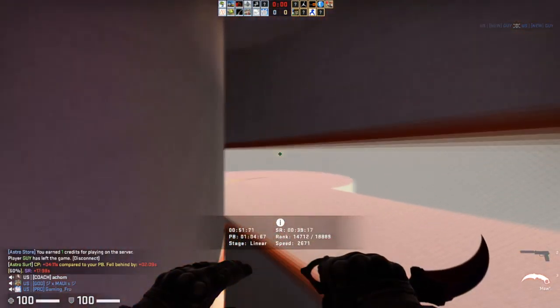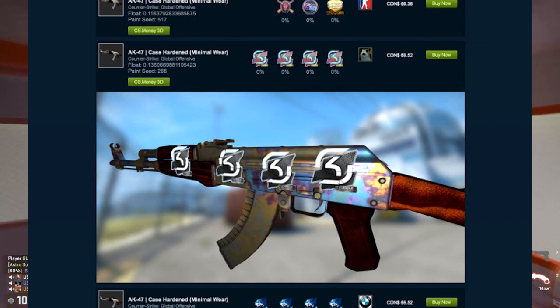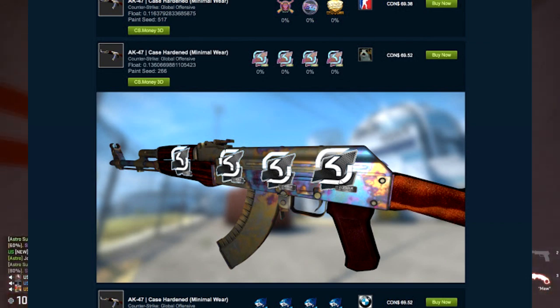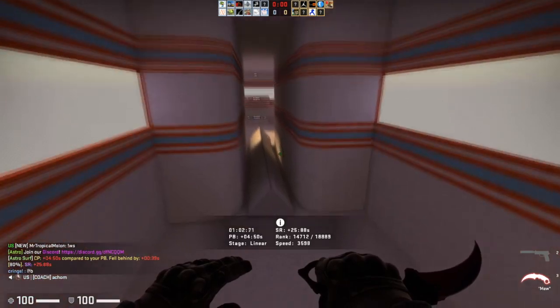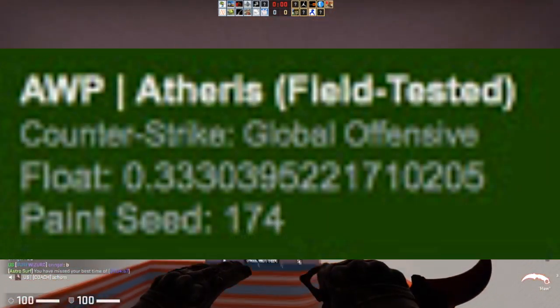Basically what this extension does is it allows you to go onto the Steam community market on your web browser and it'll show you a lot of very useful things for the sniping strategy. As you can see up on screen, it'll show you if stickers are scratched, and it'll also give you the ability to check a screenshot of the actual weapon if you're not able to inspect it in-game. Furthermore, it also tells you the float of the item in case you can get a nice float that warrants overpay on CS.Money.